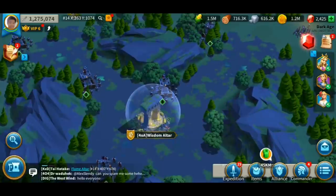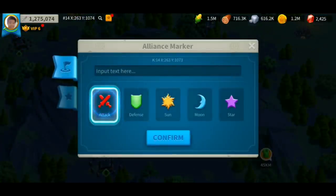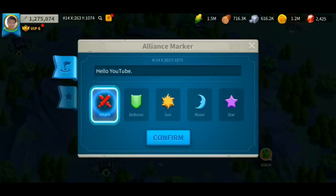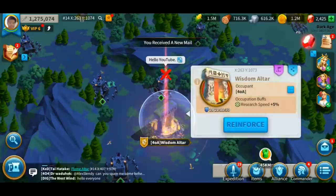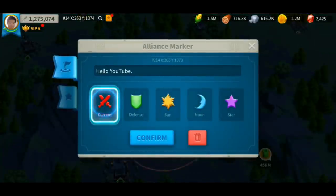What I'm going to show you next is the alliance markers, which are a new update. This is a great tool to indicate any actions you want to perform. For example, I'll type 'hello YouTube' and you'll see it pinned with this altar icon. Make sure to take advantage of it — you can set up markers like 'build the flags,' 'let's defend here,' or 'let's attack this place.'